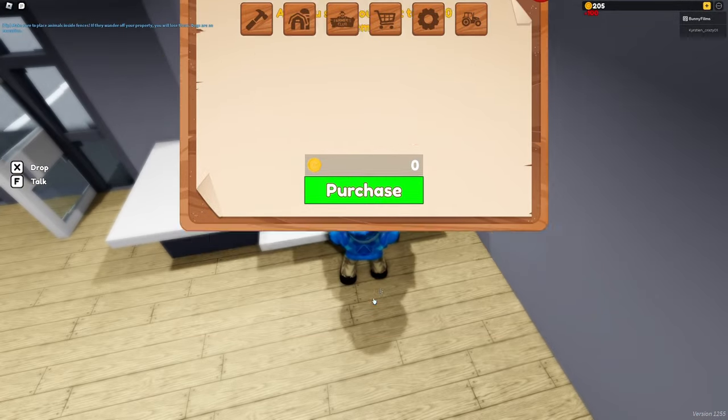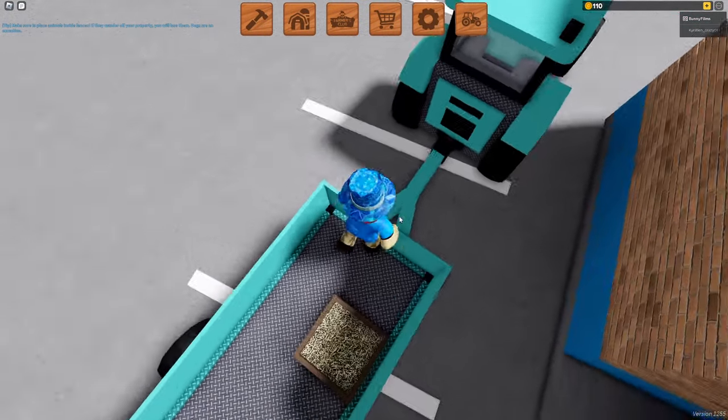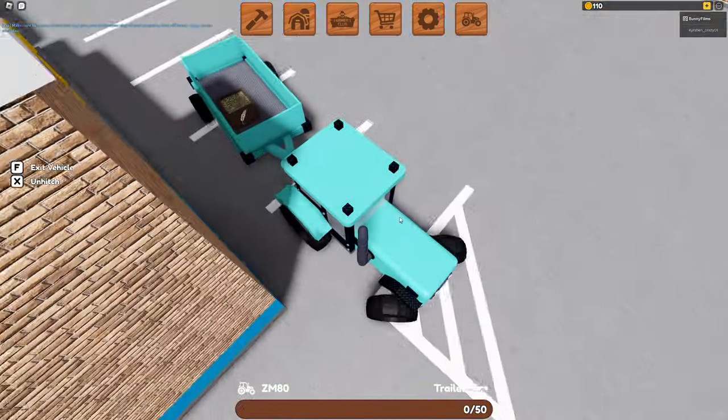Oh look at this — there we go, we can talk to him. Buy this box. I think we can drop it in here too. There we go. And we're going to go back to our farm.